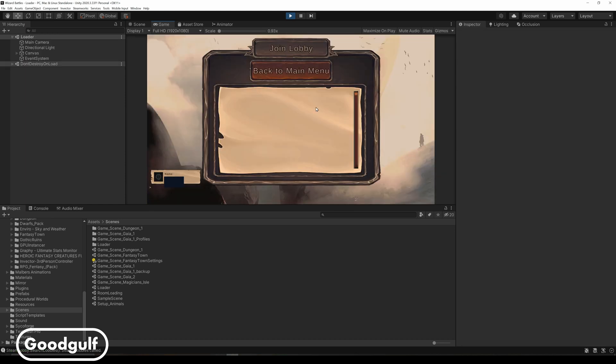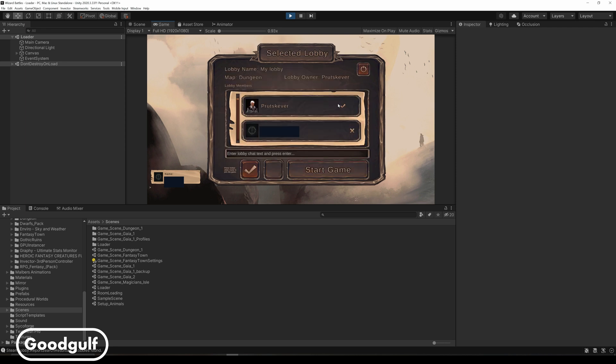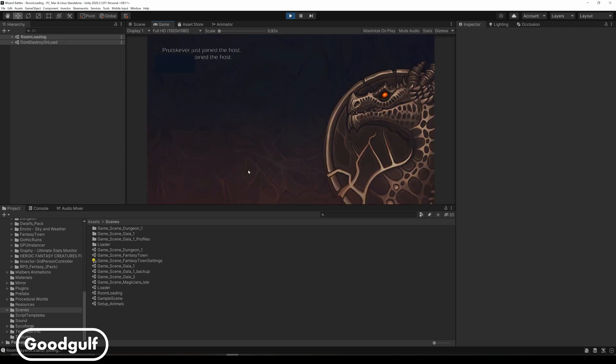The second route is to join an existing lobby. When you enter the Join Lobby screen it shows the available lobbies in Steam and refreshes on a regular basis. You can select a lobby from the list and click Join. In the Selected Lobby screen you join in a not-ready state and have to signal when you are ready to join the game using the buttons. When you are ready, you will have to wait for the lobby creator to start the game. You can use the lobby chat to communicate with other players in the lobby.